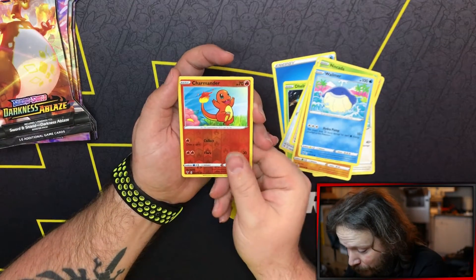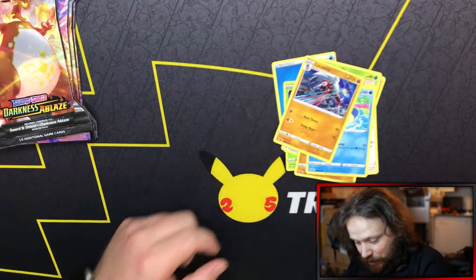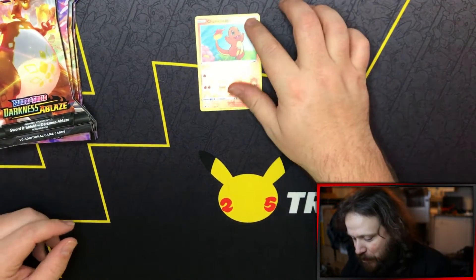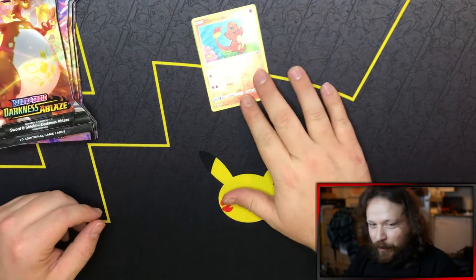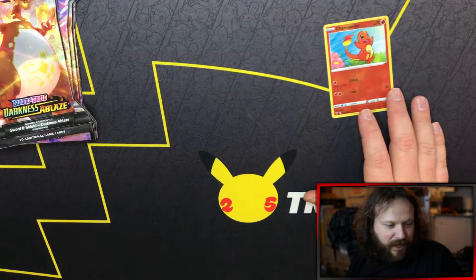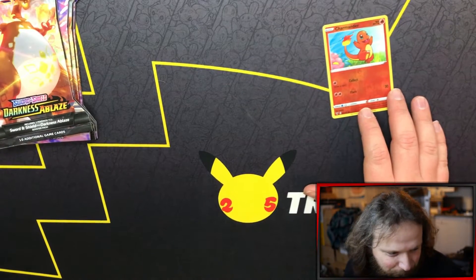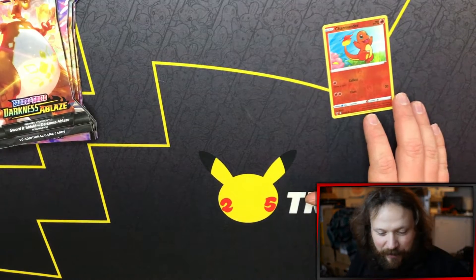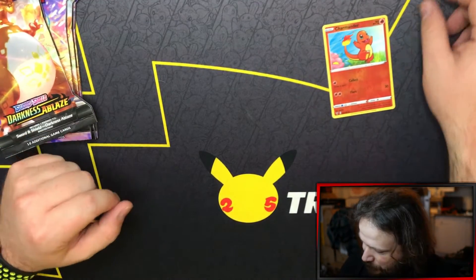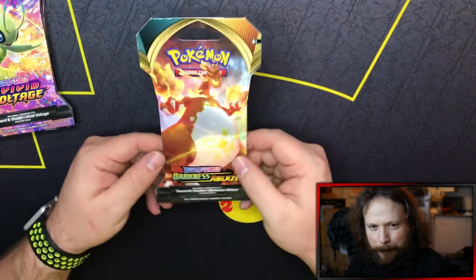But the Charmander's a very good pull. Awesome. And followed up by that, we got ourselves a Lycanroc Rare. Charmander taking it - we got ourselves a reverse Charmander. A decent reverse. We need the sleeves. Stand by everybody, be advised. We're just going to sleeve up the Charmander. If you get cracking the next pack, I'll get this sleeved up.